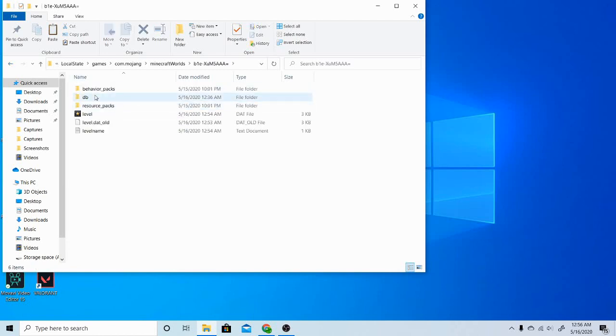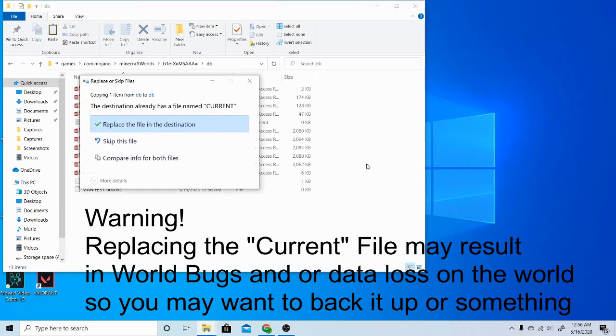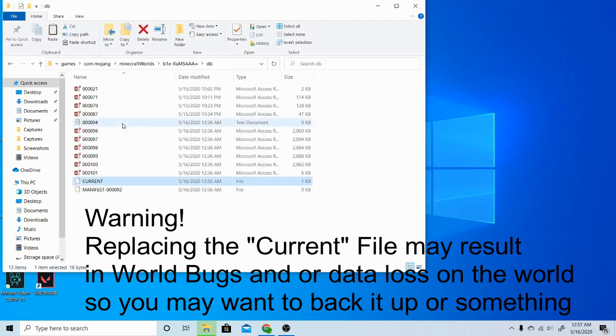Copy that db file, then go back and go to the broken world. You can tell it's broken because you can see all this random stuff in the db file. Just paste it in — like so — and select 'Yes' to replace the file at the destination.